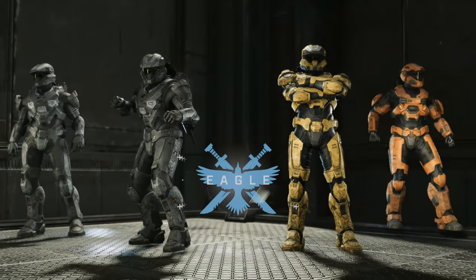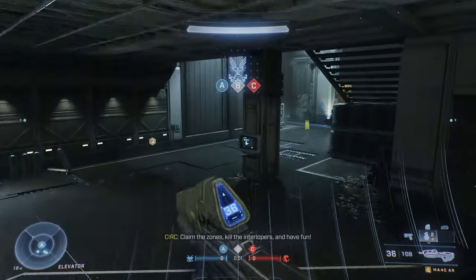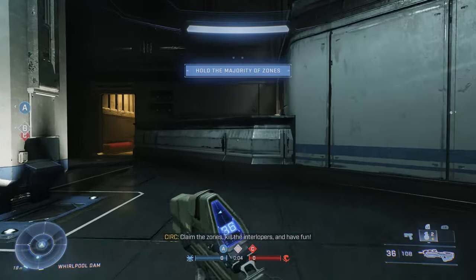What's up guys, Silver here with another Halo Infinite achievement guide. This time we're doing 'Sick Burn,' which is: kill an enemy with the Ravager's charged shot in a matchmade game. This is a pretty easy one.